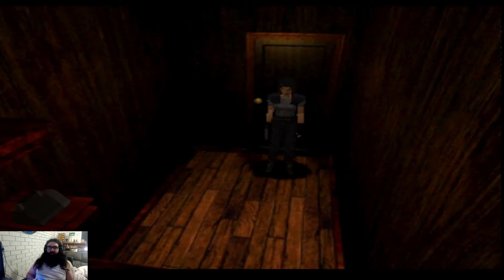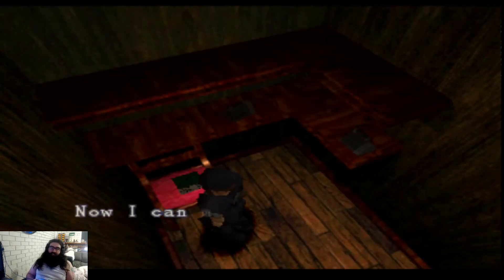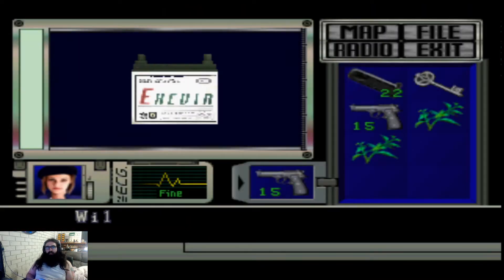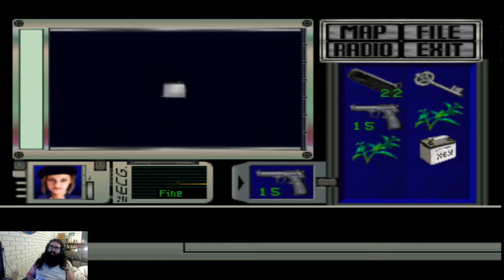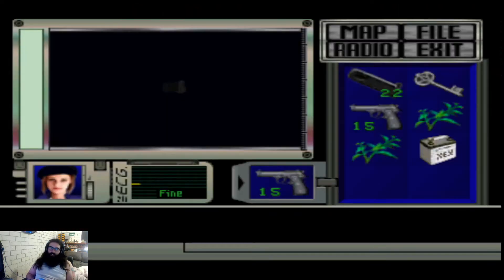As we go in here, I'm pretty sure it's just the storage room, but I didn't open it last time — I didn't have enough space for all the stuff. All the stuff I needed was in here. So yeah, there's the battery. Now you can move the elevator in the courtyard. I love that she reminds you of that in case you forgot. And some grenade rounds.